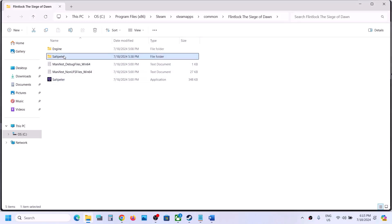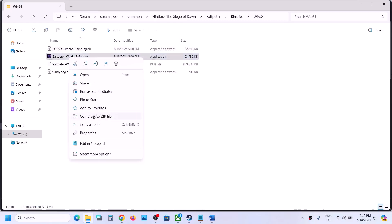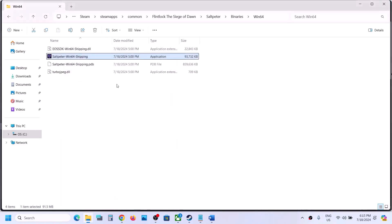If that does not work, open the Salt Meter folder, then Binaries, then Win64. Right-click on the game EXE file, select Properties, go to the second tab, and again do the same thing: run as administrator, hit Apply, click OK. Also try Windows 8, Windows 7, and disable full screen optimization as needed.